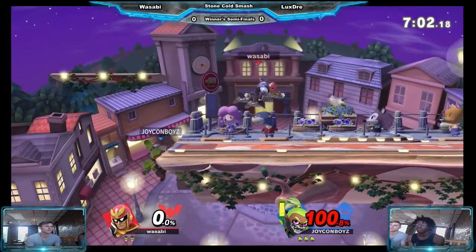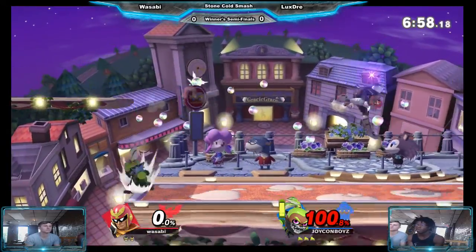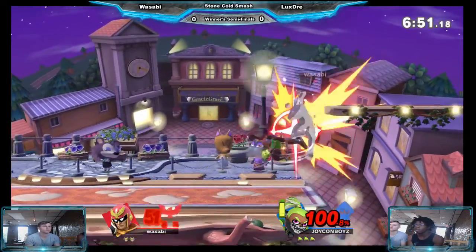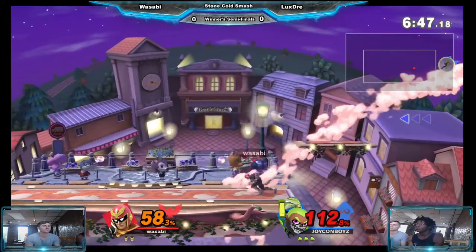Obviously Inkling's best kill option besides up throw up air. It's kind of a mix-up but it depends on what percent you're at. The up air here — LuxeGrey's plan's gotta be just tack on as much damage as you can before Falcon gets him.